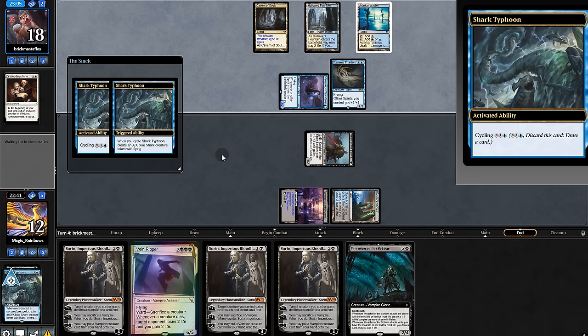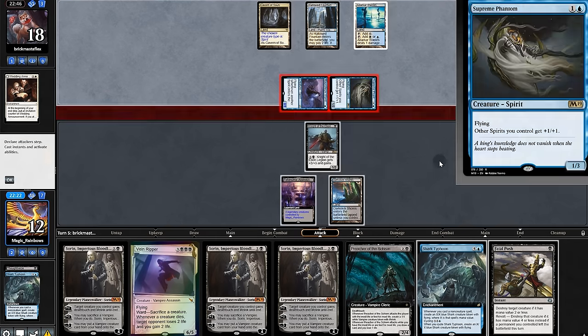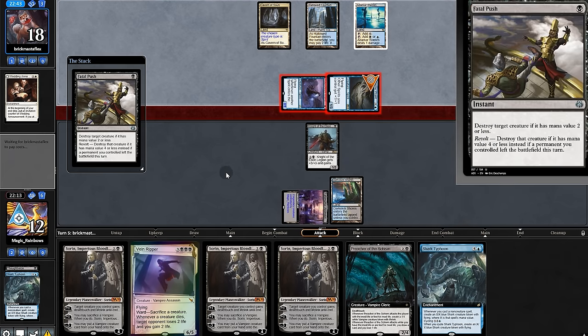Opponent takes it, we take two. We'll draw, find another Shark Typhoon and Fatal Push — that's not a land, we'll pass. Opponent swings, we'll try to draw out the Spell Queller with Fatal Push — that worked.